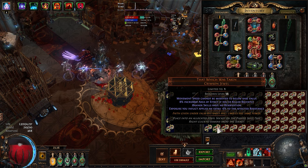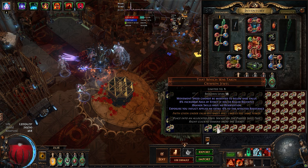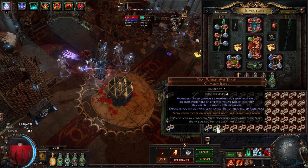Juggernaut's Movement Speed, AoE. Banner has no reservation and Exposure — this is a good combination.